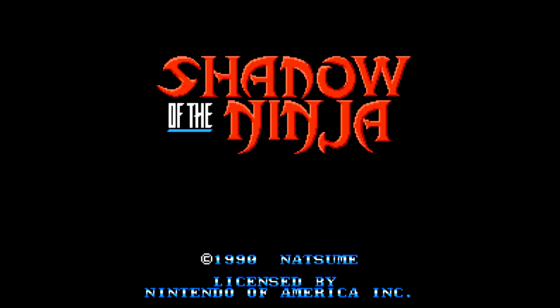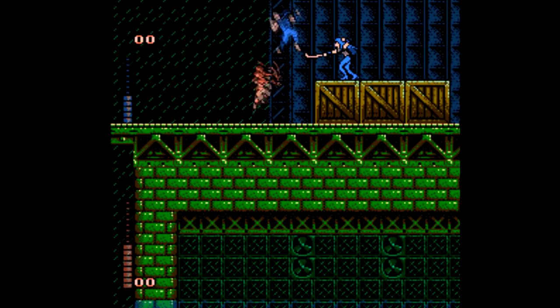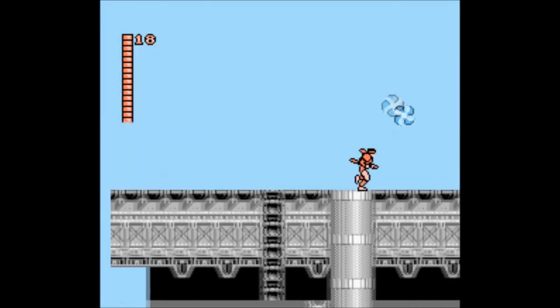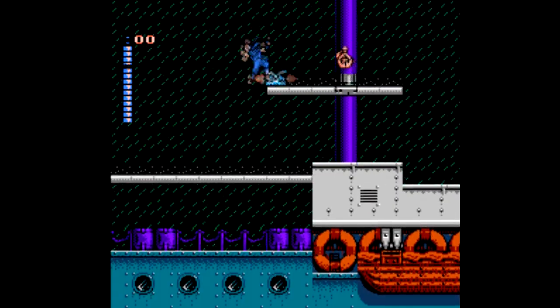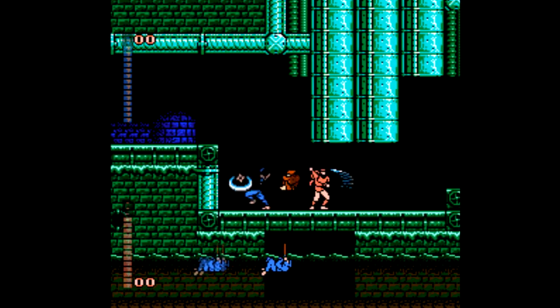Or is that 'Shaynau of the Ninja'? That's clearly a lowercase n. Well, all of your traditional ninja stuff is here. You have a sword that you can upgrade, there's special weapons like ninja stars which come in limited quantities, you even use them by holding up or down and pressing B — just like you'd expect in games like this. You're swinging from platforms, you're fighting other ninjas, you're just doing ninja stuff and moving around like a ninja. It's what you'd expect.